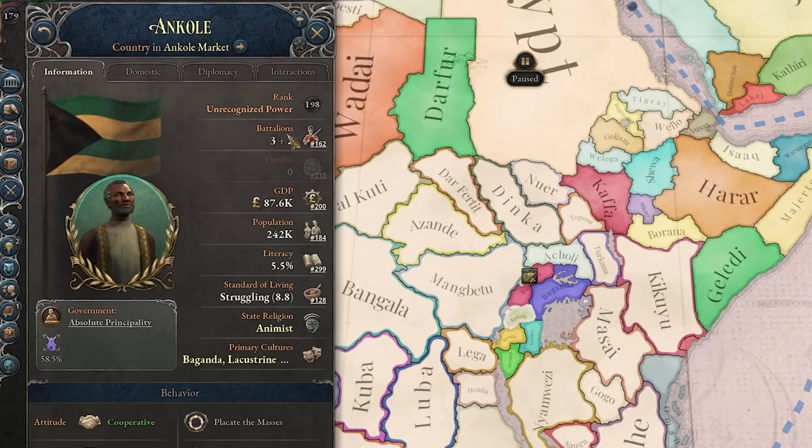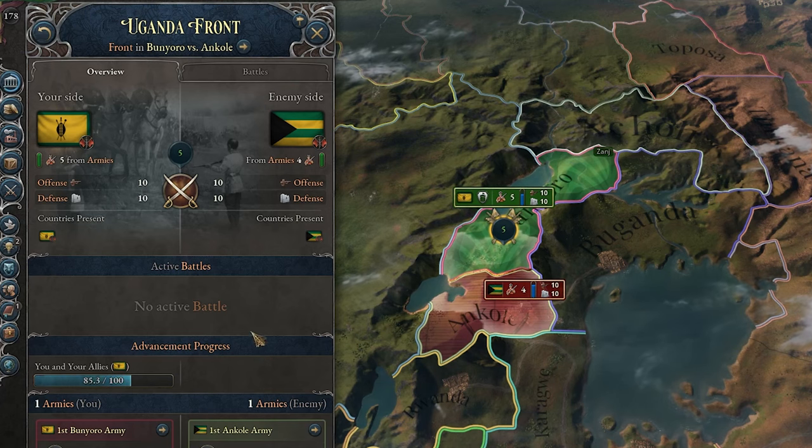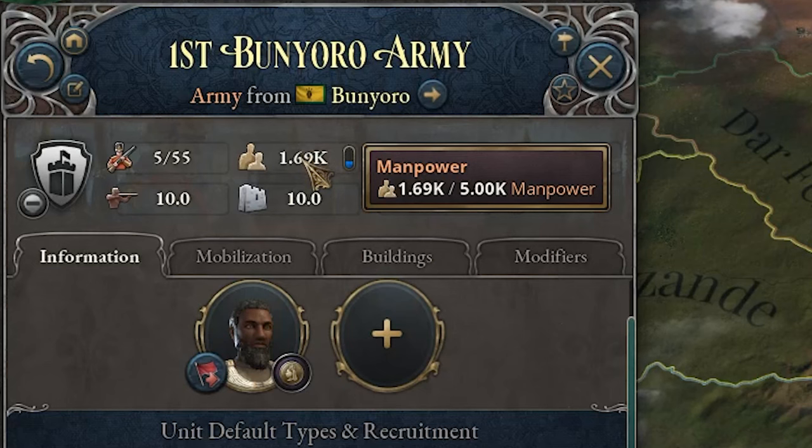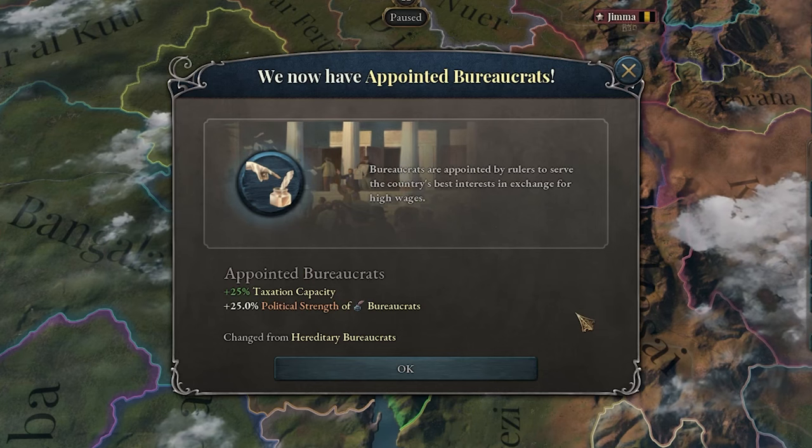I guess I could try to attack Kankole — they are pretty weak. Let's try it. Let's also get some conscripts. I think I'll let them attack me first and then do a counterattack. That was really easy, but now we don't have any manpower, so it'll take a little bit until we recover. And we enacted appointed bureaucrats.